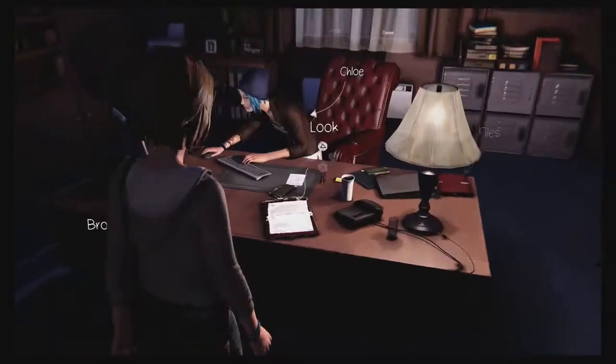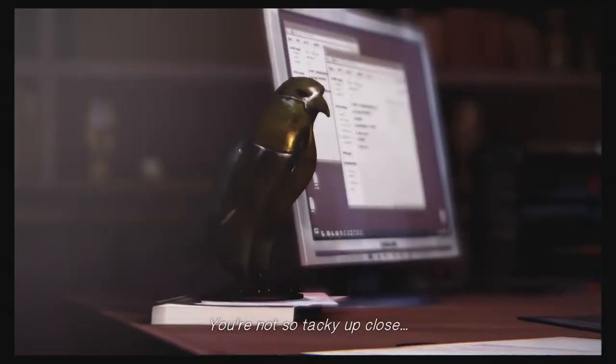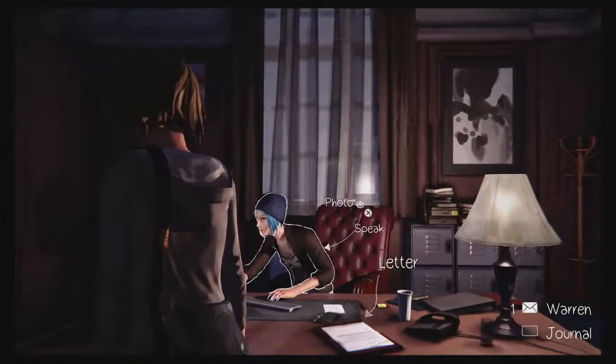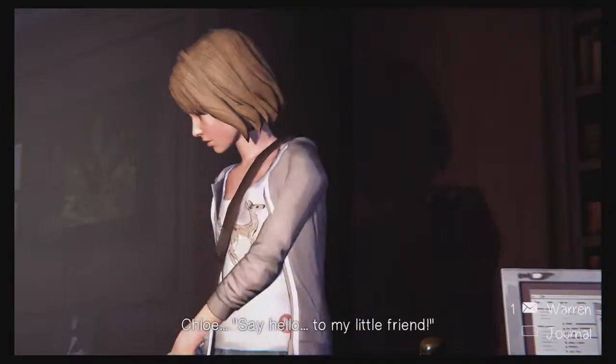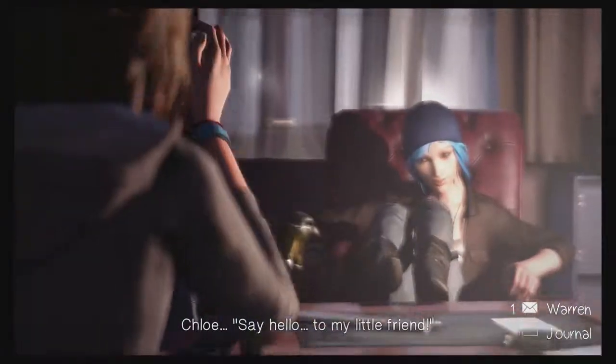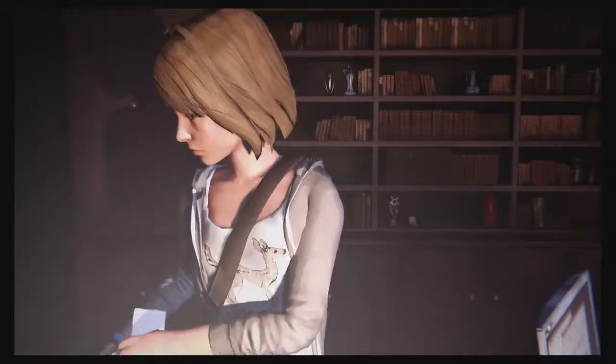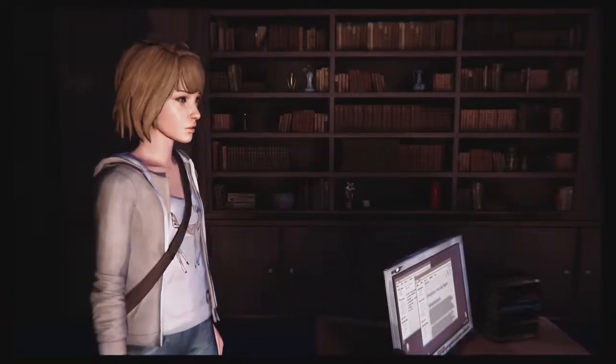The next trophy is going to be right here inside of the principal's office. You're going to first look at the bird, then you turn to Chloe — she's going to be able to take a picture with it. There's the next trophy, next picture. Finesse. Done.